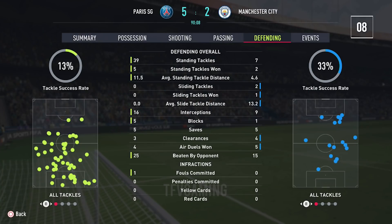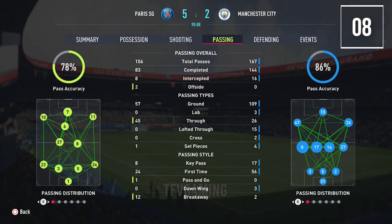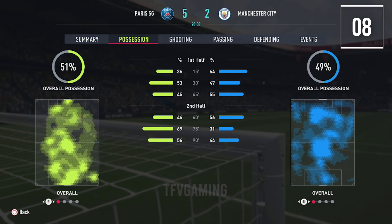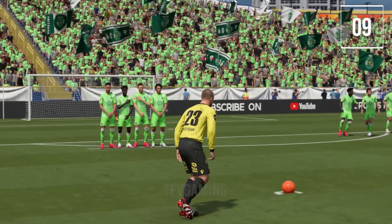Deeper match analysis: starting with a match fact screen, new visuals help you compare performance between you and your opponent. In the revamped summary section, you can compare detailed breakdowns of key aspects of play including possession, shooting, passing and defending at the end of the match.